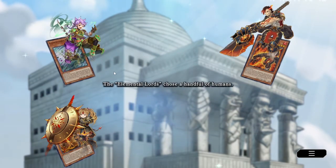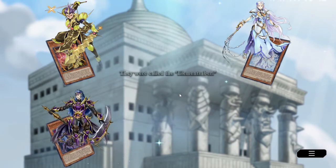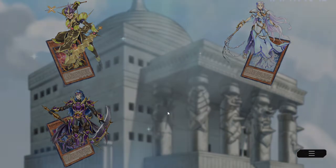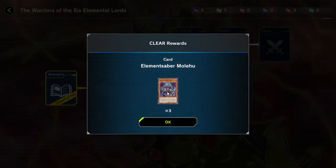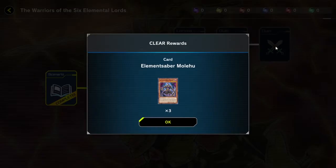These guys - Element Sabers, never heard of them. The elemental lords chose a handful of humans - they were called Element Sabers. They served the elemental lords and maintained the order of the elements. Very cool. What does this guy do? Once per turn you can send one Element Saber monster from your hand to the graveyard, then target one face-up monster on the field and change it to face-down defense position. Once per turn, if this card is in the graveyard, you can declare one attribute and this card becomes that attribute until the end of the turn. Very cool.